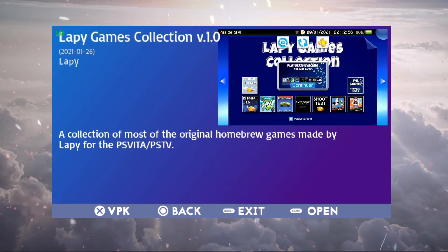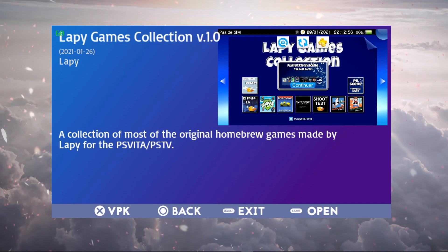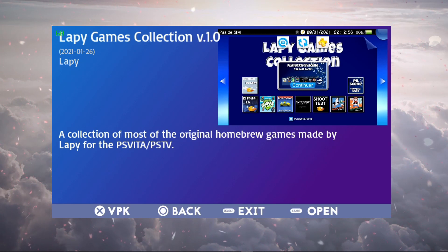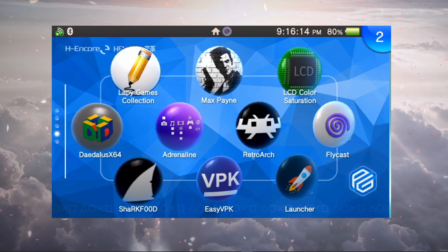Hey everyone, welcome back to another video. Today we're going to look at a new homebrew available for us on the PS Vita — Lappy Games Collection version 1.0. These are games that have been previously released, all thrown in one app. It's a bit chunky, a little over 140 megabytes, and took a bit of time to download and install. It's available on Easy VPK along with Vita DB — I'll have links in the description down below.